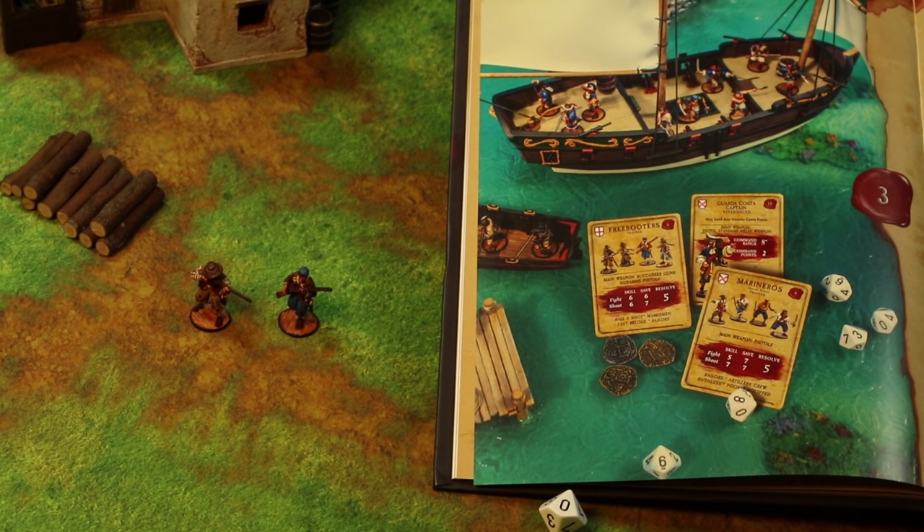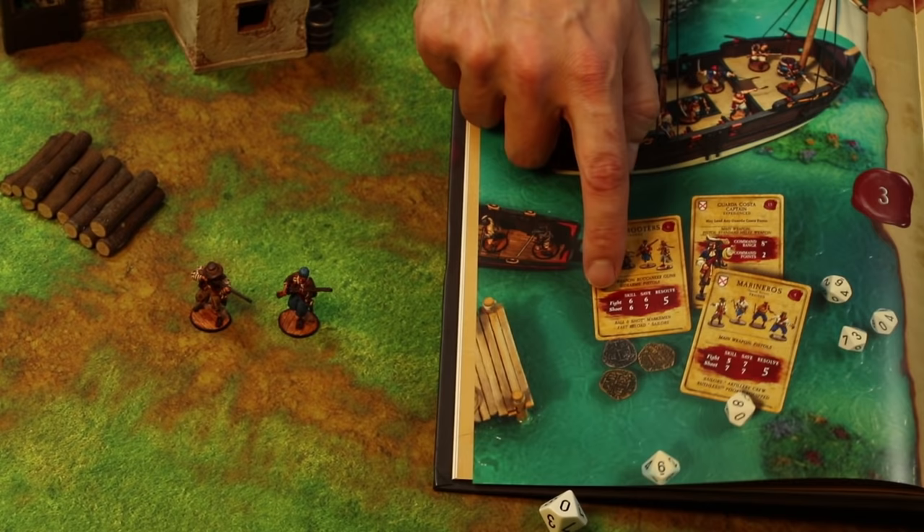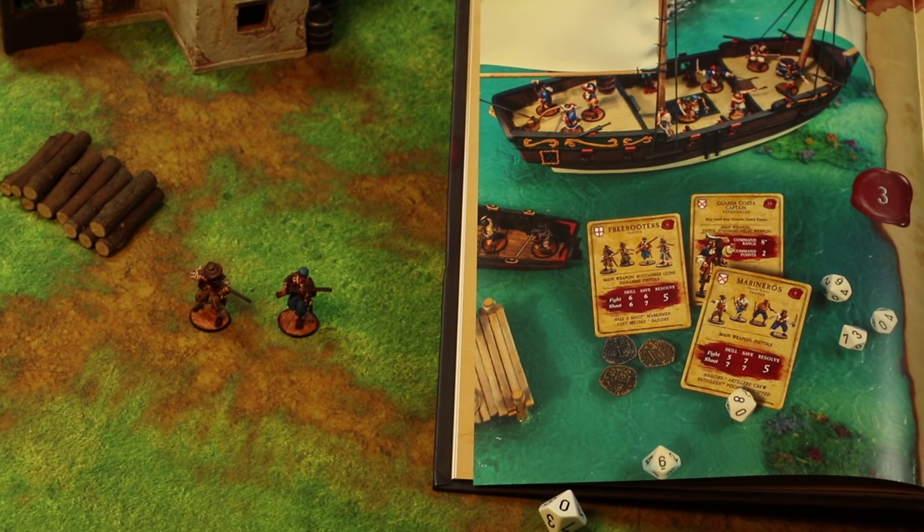Tests are the terminology we use in Blood and Plunder to determine the outcomes of most situations in the game. A test will have a target number — sometimes that number is set, for example when repairing a ship — and sometimes it is based on a skill, such as resolve or a fight test as shown on the cards. Your dice roll must meet or exceed that target number in order to be successful.